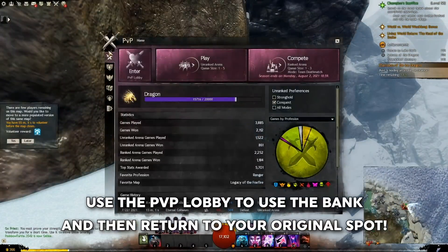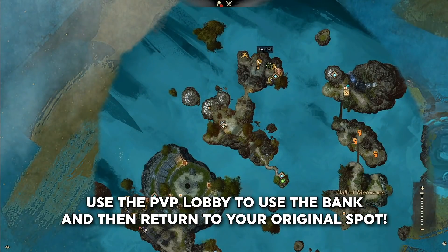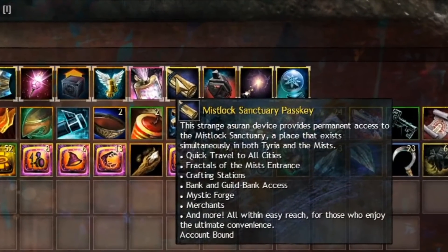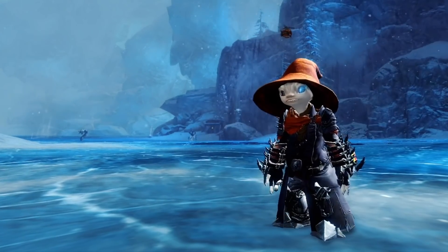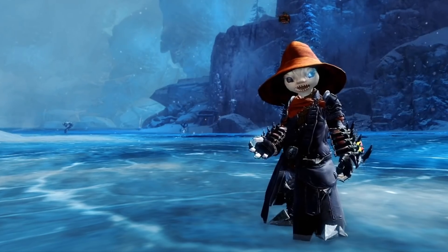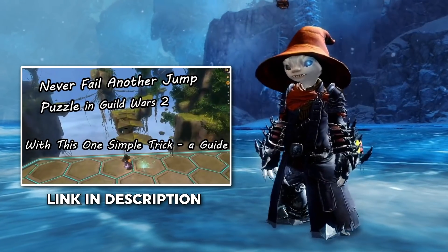When it's time to unload the alts, you can port to the PvP Lobby, put everything in the bank, then exit the PvP Lobby to go back to the parking spot — or use a Mistlock Sanctuary passkey if you fly first class. Shown are the three large chest locations along with their bonus chests if you wish to use a rewinder. If you need a rewinder, I've got a guide for that as well — link in description.